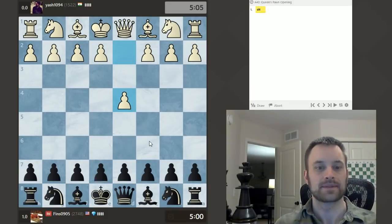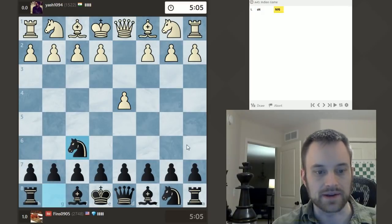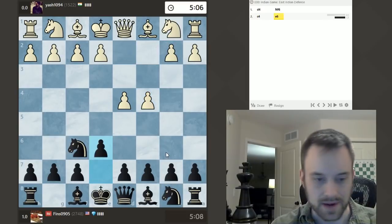So game number two here — we get a little doubleheader. D4. Let's play Knight F6 in this game. Maybe I will opt for a Nimzo Indian. How about that?